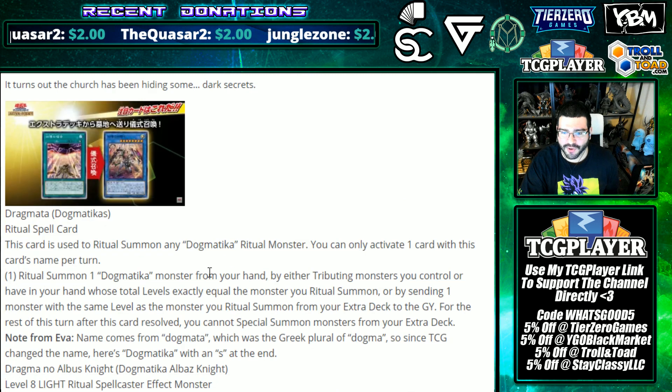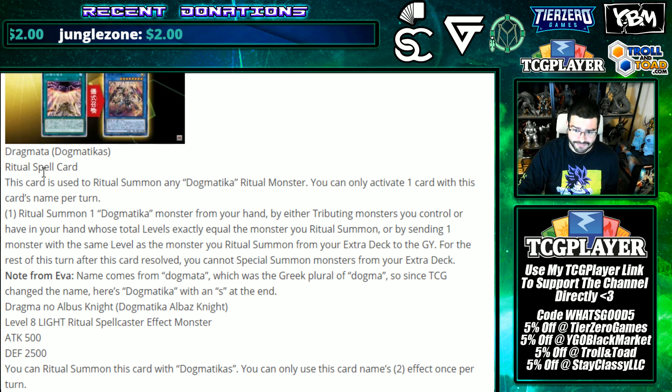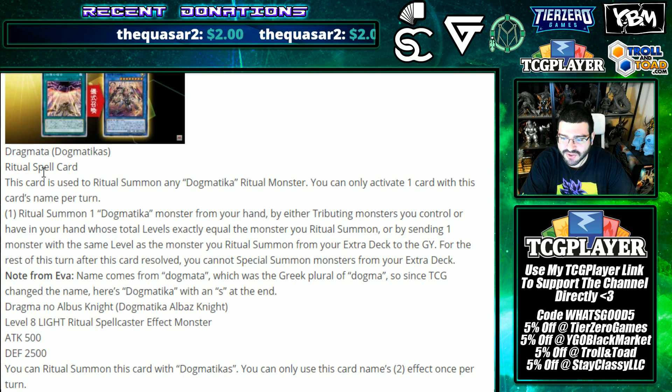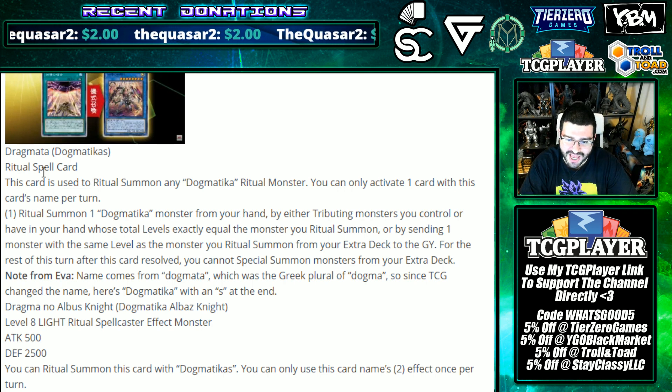Dragma Dogmatica Cause is a ritual - we're mixing with the Dry-Trons now! This card is used to ritual summon any Dogmatica ritual monster. You can only activate one card with this card's name per turn. Ritual summon a Dogmatica monster from your hand either by tributing monsters whose total levels equal exactly the monster's ritual level, or by sending one monster with the same level from the extra deck to the graveyard. For the rest of the turn after this card resolves, you cannot special summon monsters from your extra deck.